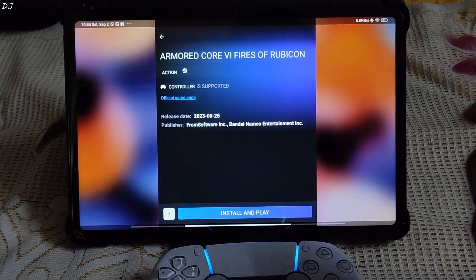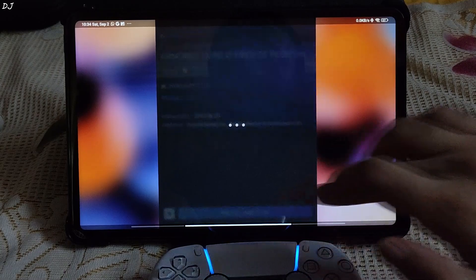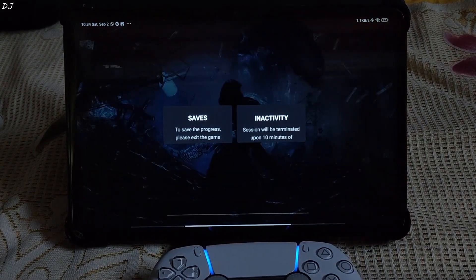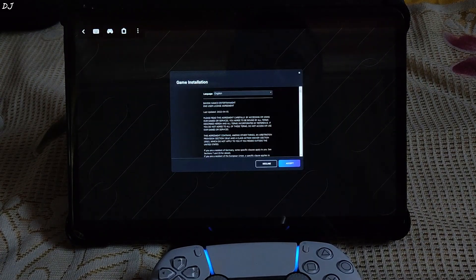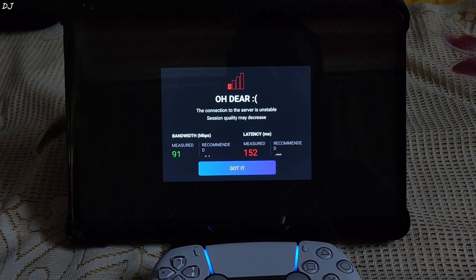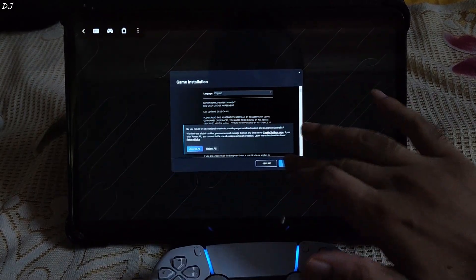Now I'll be trying out Armored Core Part 6 — it's a mecha-based vehicular combat game developed by FromSoftware. Just tap on Install and Play here since we need to install the game on the Boostroid server. This game is set in a future where humanity has developed an interstellar civilization, set on the planet of Rubicon 3. Tap Accept.